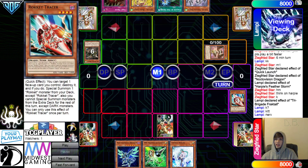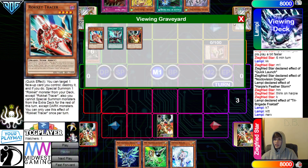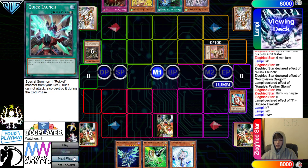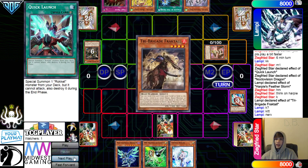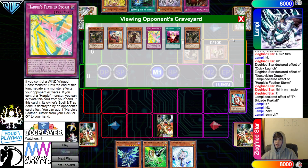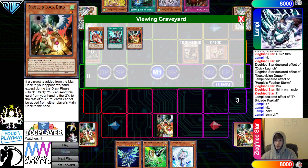Even if you get hit with a Twin Twister — the most common back row destruction card right now — nobody even sides that in versus Bird. Nobody's putting Twin in versus Bird. Like, if this package was super popular — three Trap Trick, three Harpy's Feather Storm — I could see Red Reboot. But I don't think people are actually doing that right now, since not enough people are playing Trap Tricks. So you're just putting in Red Reboot for Harpy's Feather Storm, which is like their plan B — and then you have to open Red Reboot plus a Droll and Lockbird to stop it.